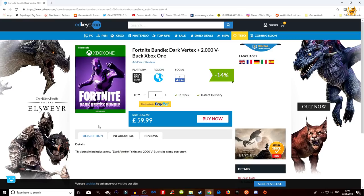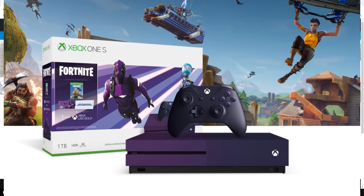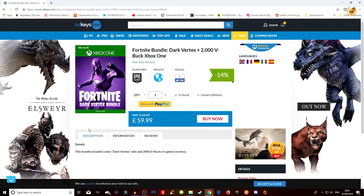I'll leave that as the very top link in the description. I checked this earlier and it was 50 pounds but now it's 59.99, which is crazy money. But I'm going to buy it anyway to show you how you can get it if you're desperate for this skin and don't want to buy the full bundle — which is $250 in the United States or £200 in the UK for the purple Xbox console bundle with Dark Vertex.